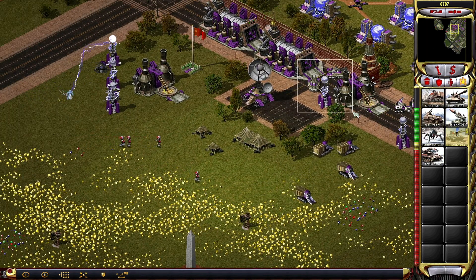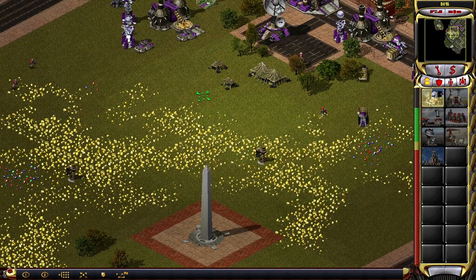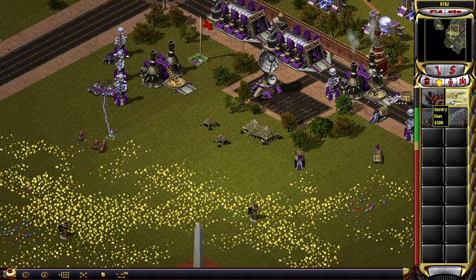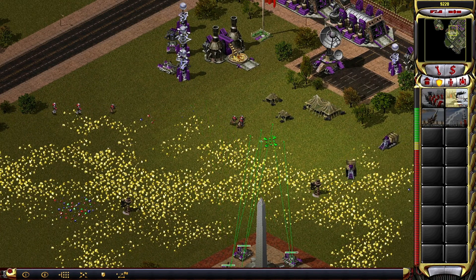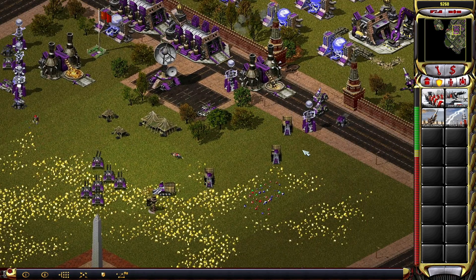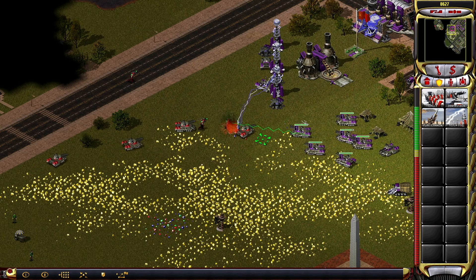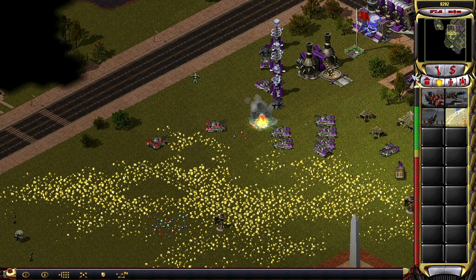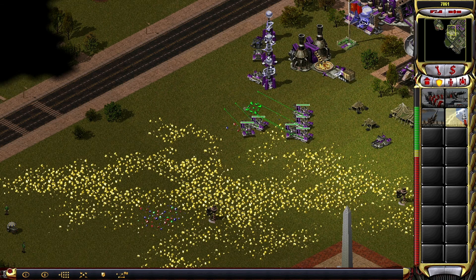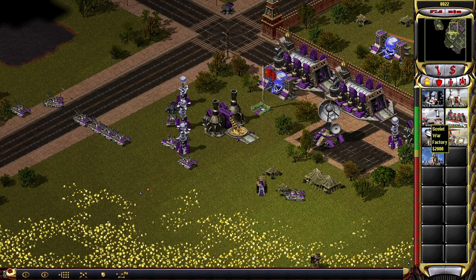Should probably build more of you. Get over here — not you guys, you guys stay where you are. So you come over here; maybe just station yourself here. Can you stop just walking past my stuff? I don't appreciate that. They've got Apocalypse Tanks of their own — I don't like that. There's four of them; that's not a small amount of Apocalypse Tanks. Thankfully, these seem to be somewhat distracted.